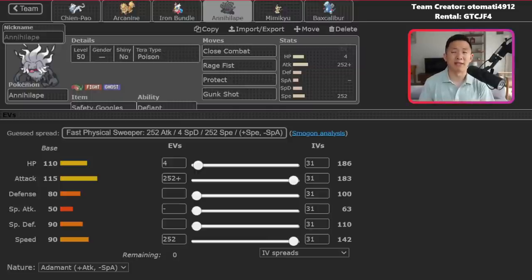Most people expect Annihilape to have a fair amount of bulk. When people see Annihilape in Team Preview, they generally expect either the Leftovers/Citrus Berry Bulk Up Rage Fist set or the Choice Scarf Final Gambit set. Safety Goggles is really nice to counter Amoongus, one of the most common meta Pokemon, and in a closed team sheet best-of-one environment, that trick up your sleeve can make or break a game.